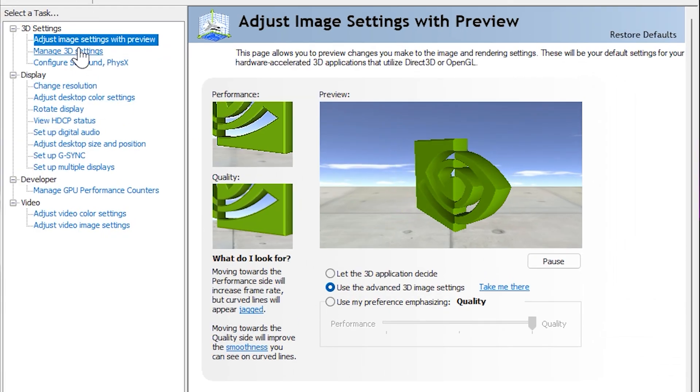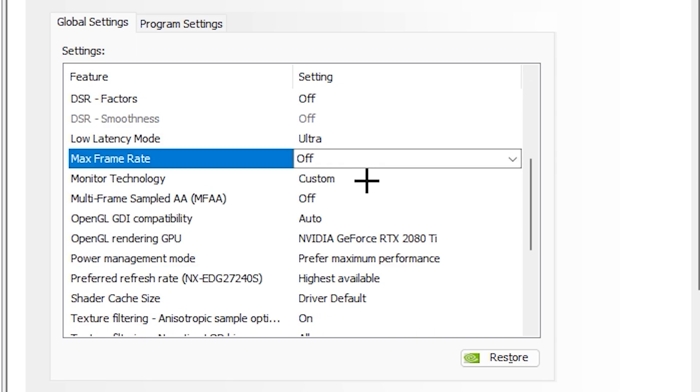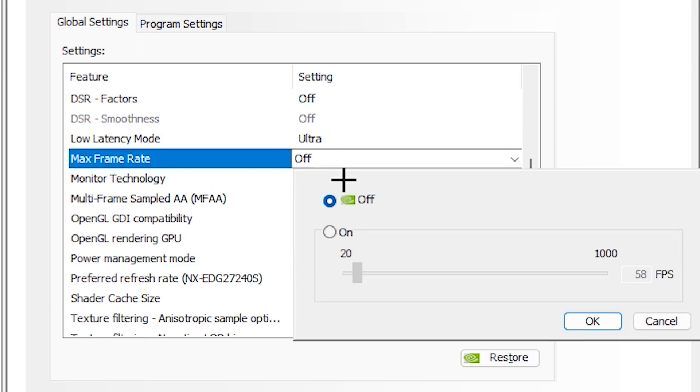For Nvidia GPUs, open the Nvidia Control Panel and click on Manage 3D Settings. Under the Global Settings tab, scroll down to Max Frame Rate, click on it where it says Off, and then select On to enable it. Now you can use a custom FPS cap with your Nvidia GPU.